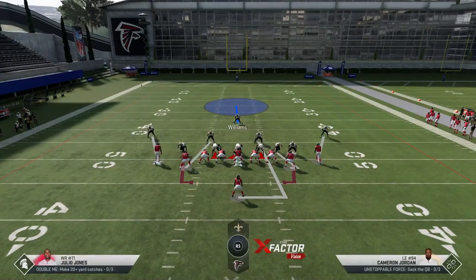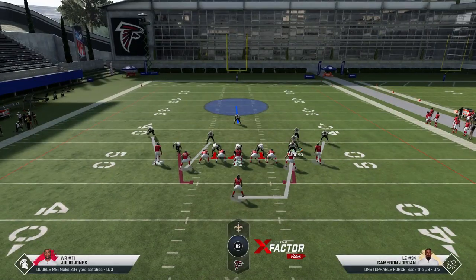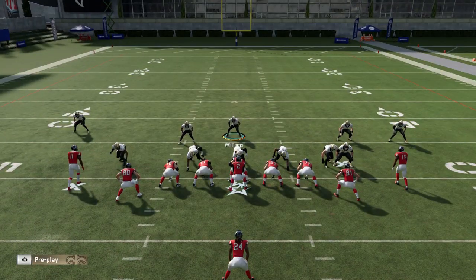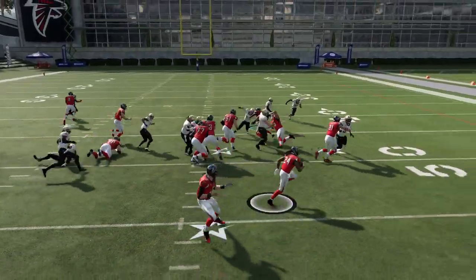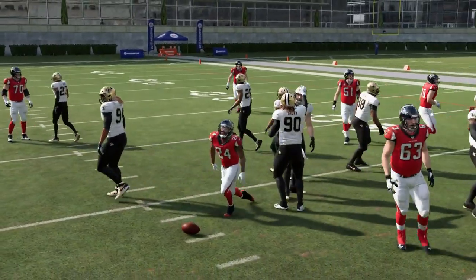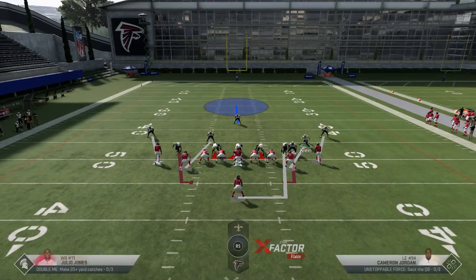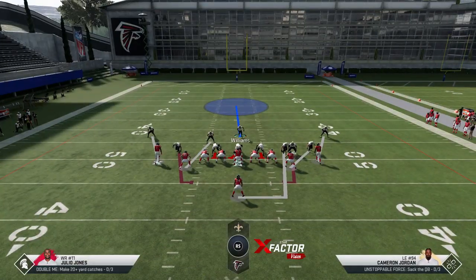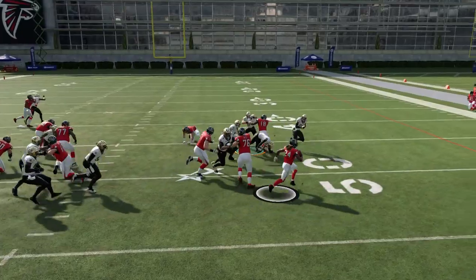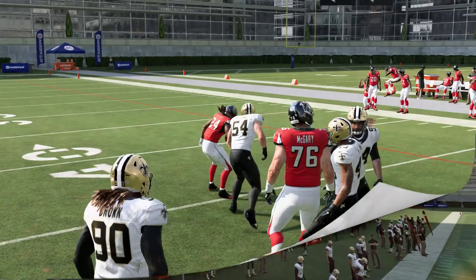The edge run doesn't make it — the QB contain stopped it. But the man coverage is also really good. These man coverage corners do a pretty good job when it comes to stopping the outside run because they play down first. It's not like they're dropping back into a cover three or something. Off coverages like cover threes and cover fours will have more issue with that, but man coverage corners consistently shut down the edge.